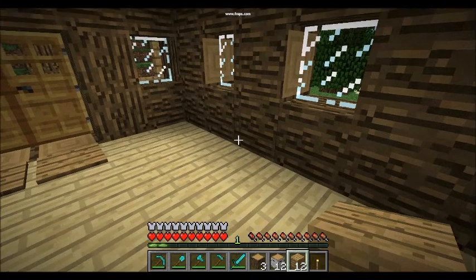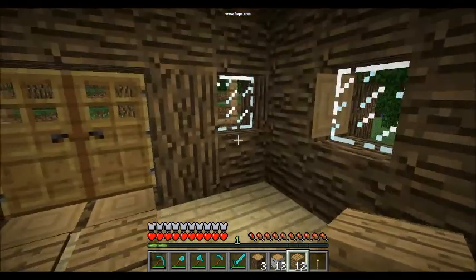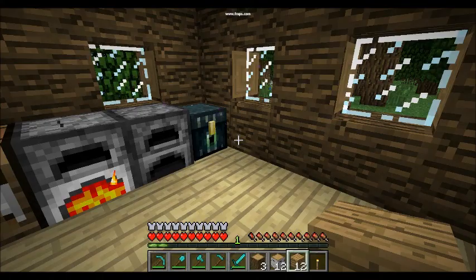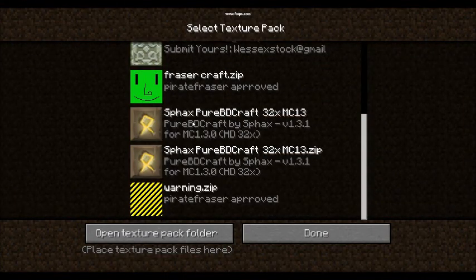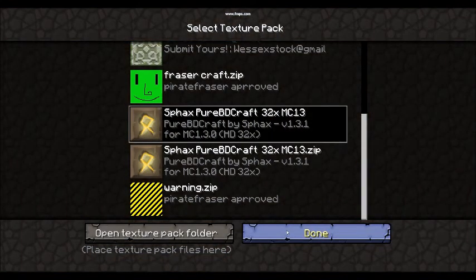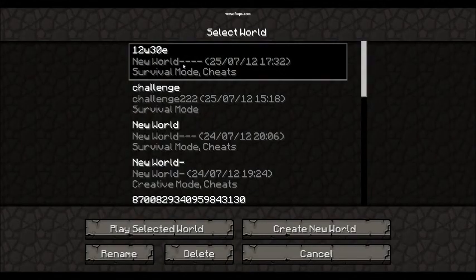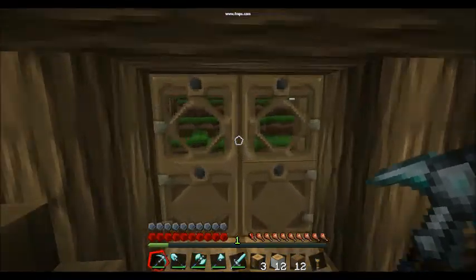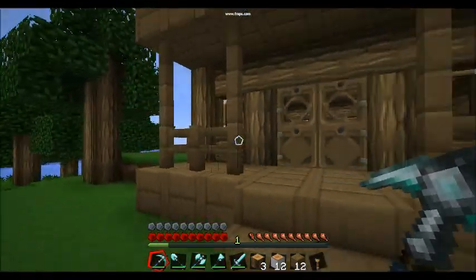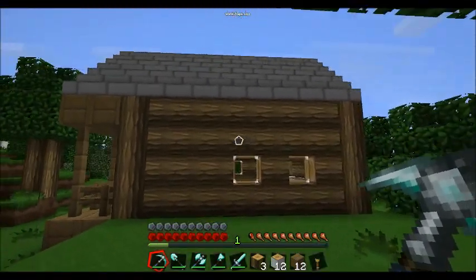When I designed this, I always forgot that I had the texture pack on. So I built it with the texture pack on and it looked much better. If we change it, it will look a little bit better. You've got your windows, your logs — the logs definitely look better on this texture pack.